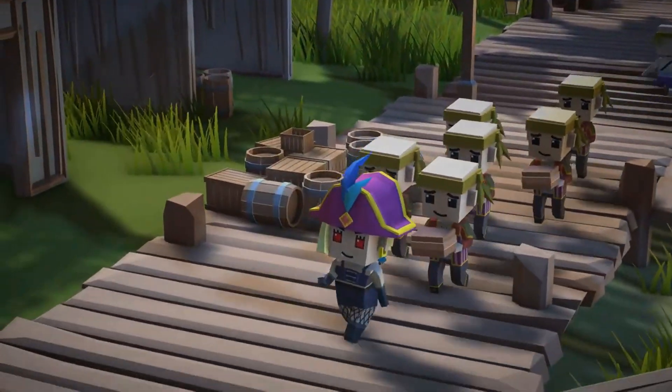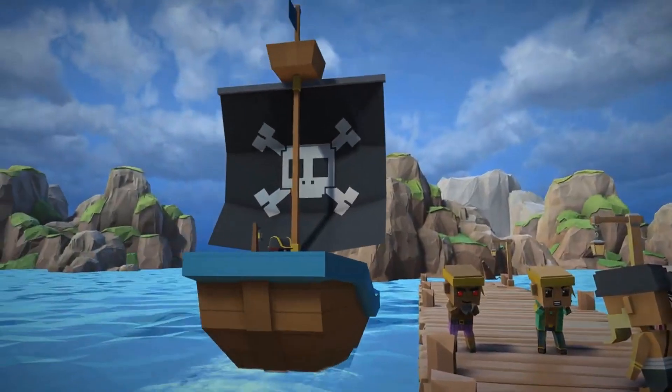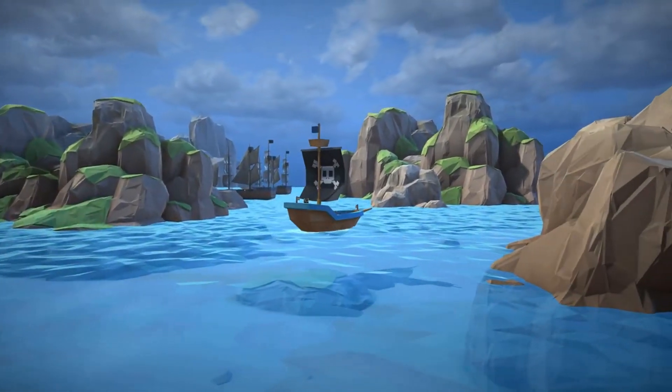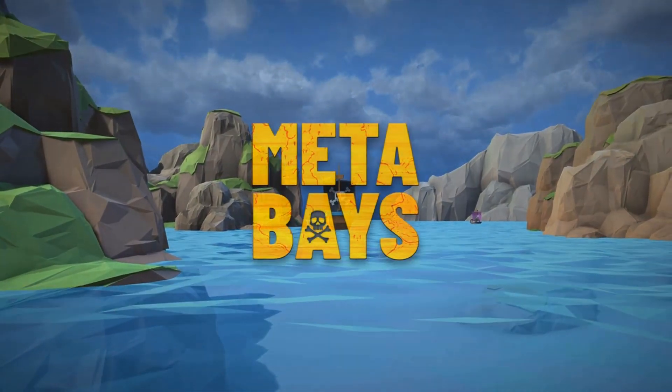Let's move on to game mechanics. The main token is ARRRR, as well as 4 in-game resource gem tokens, each with its own market value and utility. The main token is used to buy a character and a ship, and also for governance.